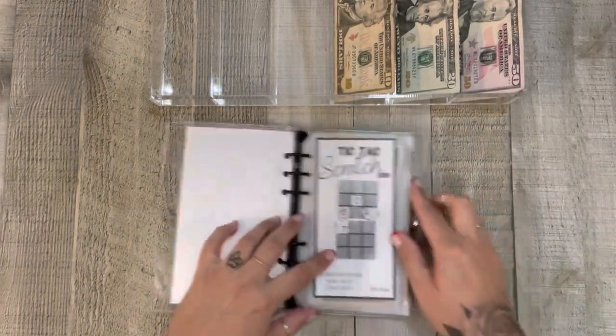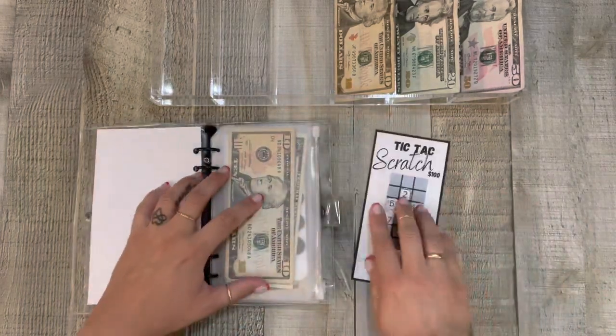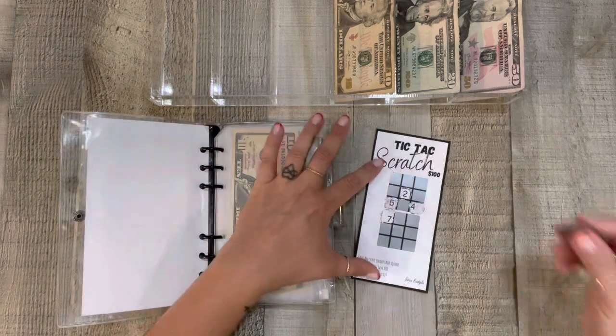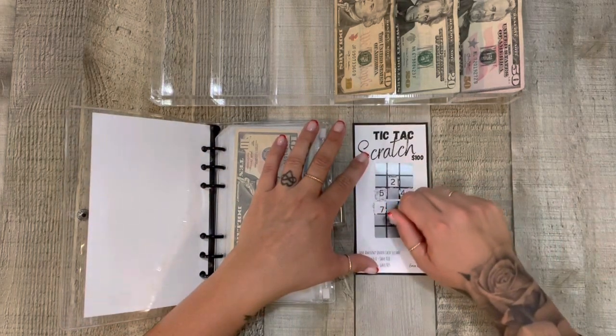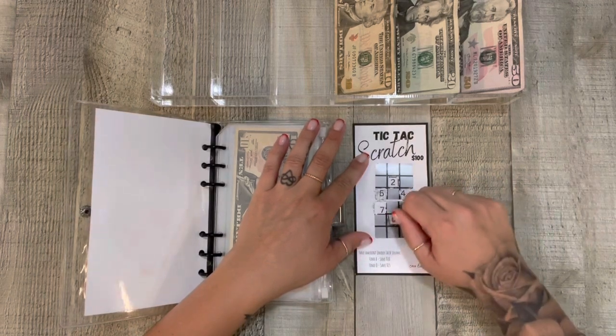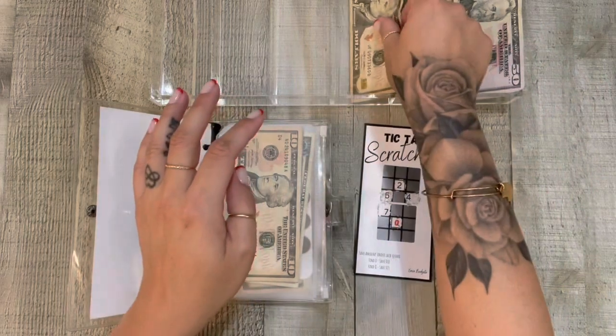So first up is Tic Tac Scratch. I'll grab my coin. Let's go. I got an O — what's an O? $10. So we got $10.